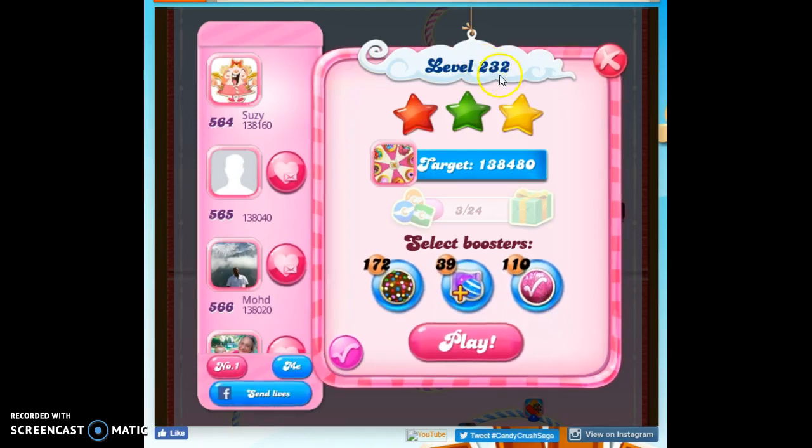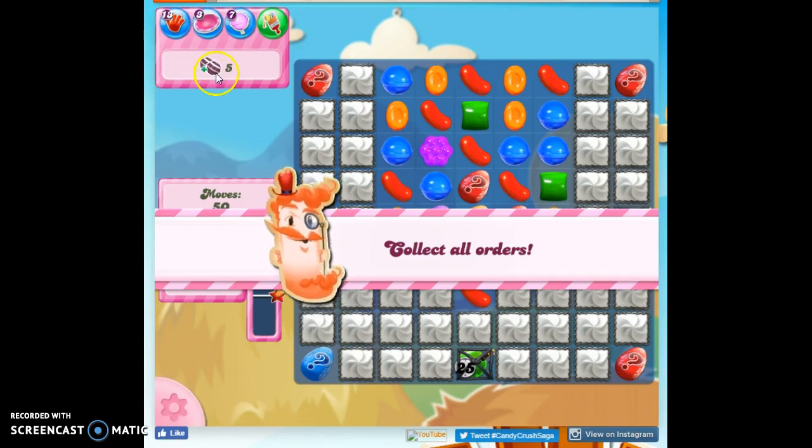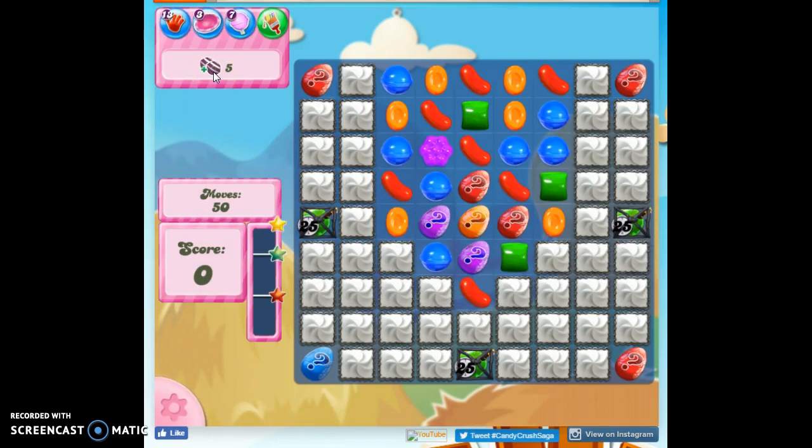Hi friends, this is Suzy, your Candy Crush Guru, here to help solve the puzzle level 232, where we have to collect five sets of striped candies we strike against each other, and we've got 50 moves to do it.